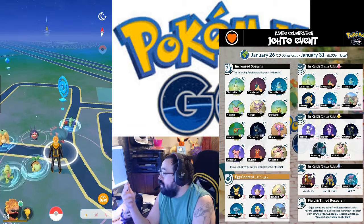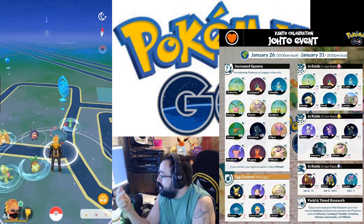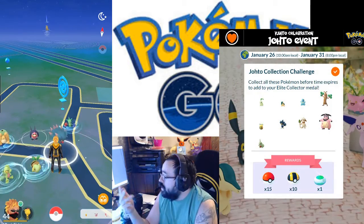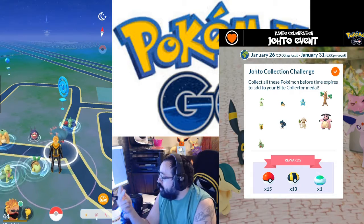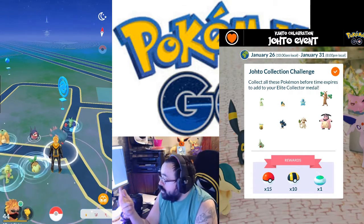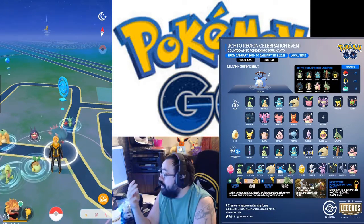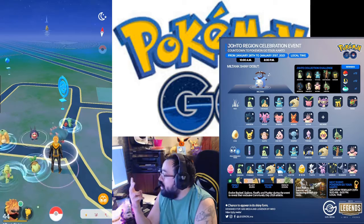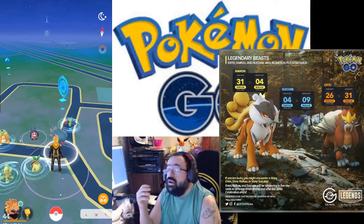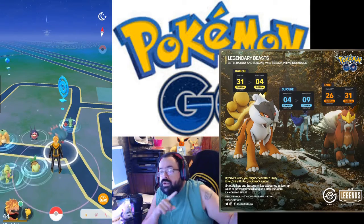In field research you can get Chikorita, Cyndaquil, Totodile, Chinchou, Mareep, Sudowoodo, and Miltank. Tier one raids include Chikorita, Cyndaquil, Totodile, Mareep, Marill, and Larvitar. Tier three raids are Togetic, Umbreon, Espeon, Skarmory, and Miltank. Tier five raids are going to be the three legendary beasts, which you can see right here.